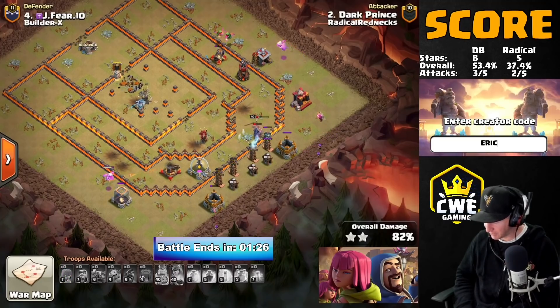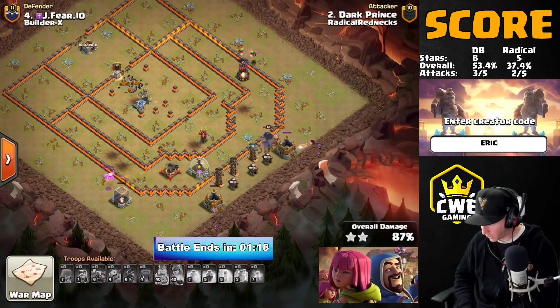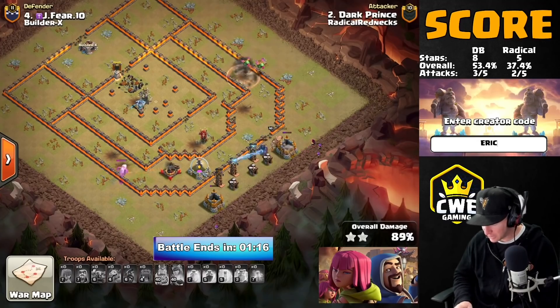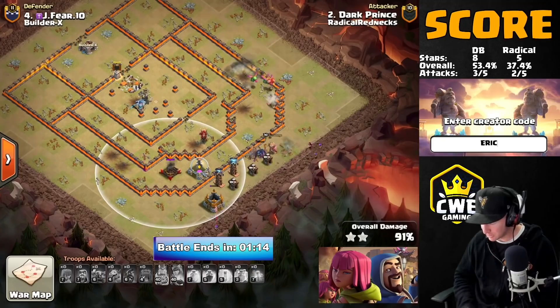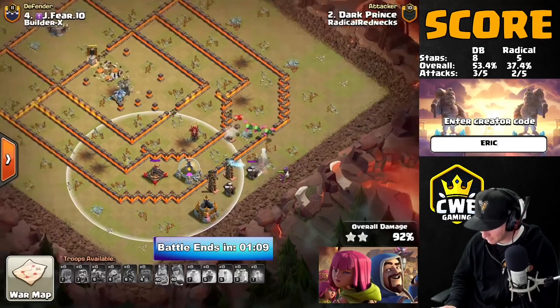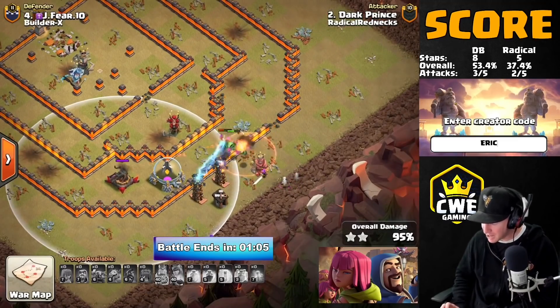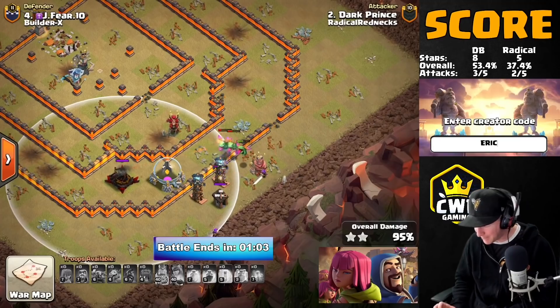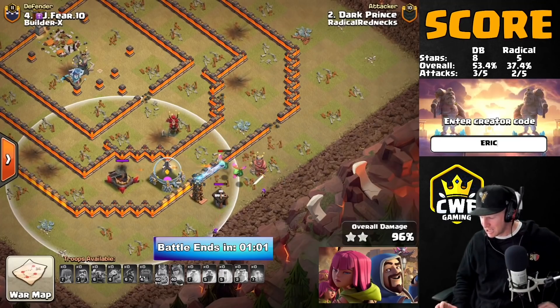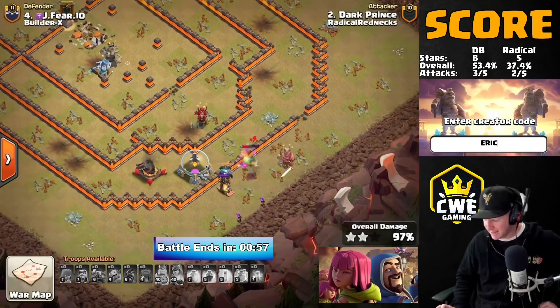Look how much damage those bowlers did in the middle of the base — that was absolutely nuts. All he has to do now is surround the base with the baby dragons and finish it off. He's got a tesla farm there, still has the king and Pekka working through the walls trying to break in and get to the teslas. There's one baby dragon on the other side trying to get to the expo — but that baby dragon is going to go down. It's going to be the last one standing.